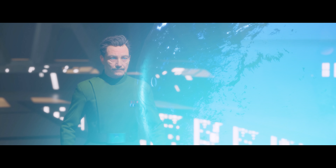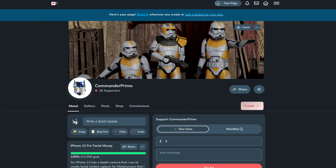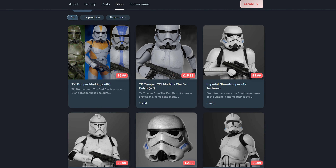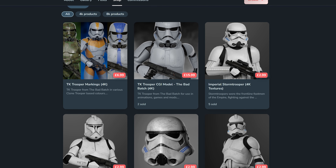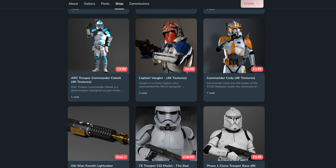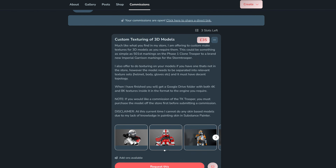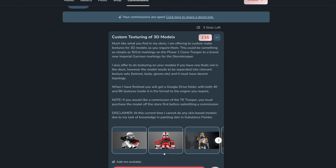Something that hasn't changed is the mention of my Ko-Fi page. My Ko-Fi page has a number of different custom textured assets and in some cases characters for you to use in your 3D scenes — from clone troopers to storm troopers to special characters like Captain Vaughn and Commander Cody, as well as a custom model of a TK trooper that I've made. I also have commissions open, so if you want me to do something for you, send me a message. Link in the description.